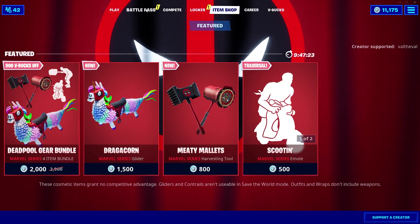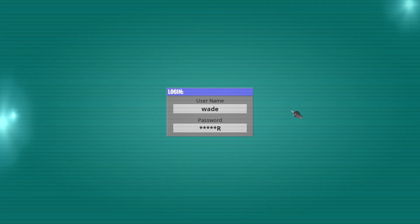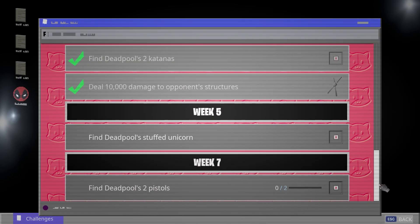Alright, so we need to go over to the battle pass and see what challenges are left over so that we can get this skin. Alright, let's see what we got here. Unlock Deadpool now by completing the week seven challenges. Stuffed unicorn, two Deadpool pistols.